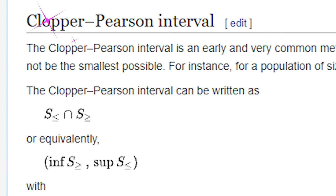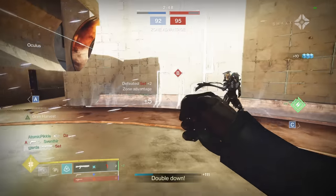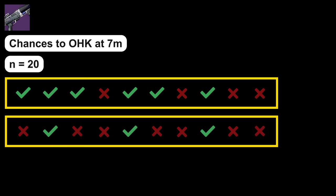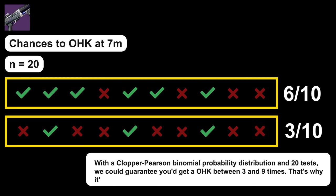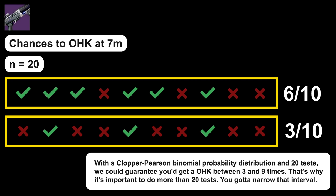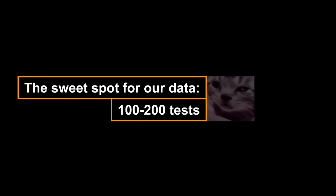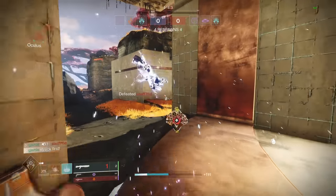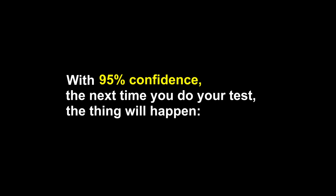That's where statistical geniuses come in with models like the Clopper-Pearson exact method. Going back to the Found Verdict example: the first test was 6 out of 10. If you did 10 more tests, you'd be pretty confident it would get between 3 and 9 one-hit kills — which isn't very helpful. So we had to do more tests to narrow that interval. The sweet spot for our data was between 100 to 200 tests for every shotgun roll at every range. These models look at your data and tell you: with X percent confidence, the next time you do your test, the result will be within this range.